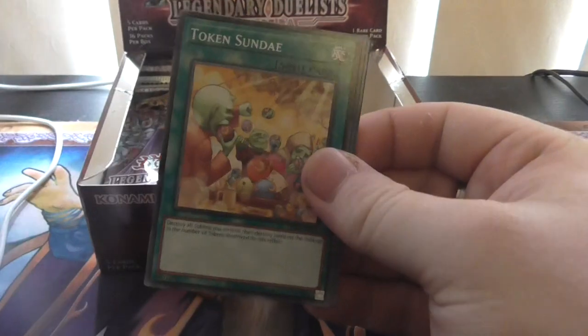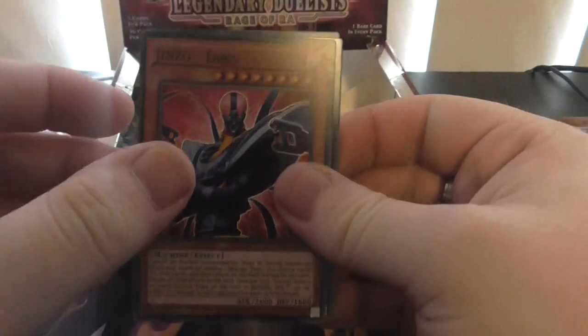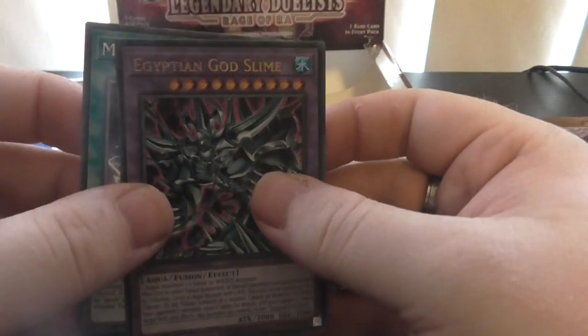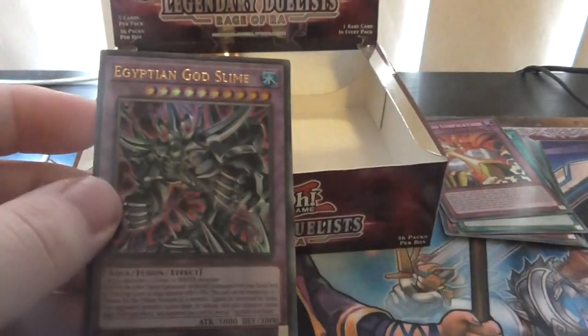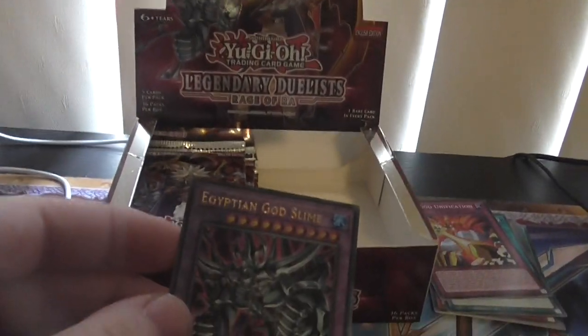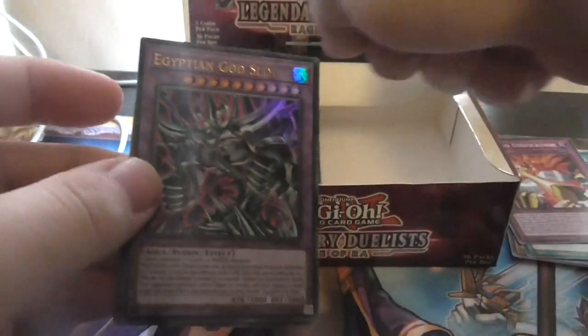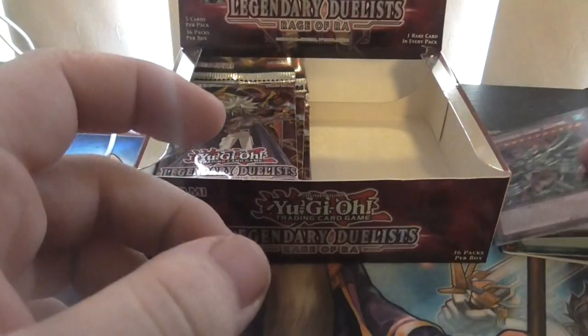Right Disable — nice. Token Stampede again — bizarre. Jinso Lord again — bizarre. But who's pulling him? Let's find out. Oh! Egyptian God Slime — awesome! Look at that, another foil but this time it's a fusion monster — Egyptian God Slime! It's the guy on the box — look at that, I got the monster on the box!